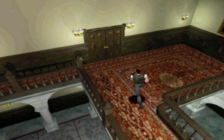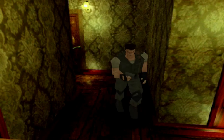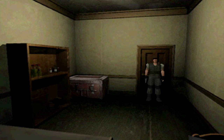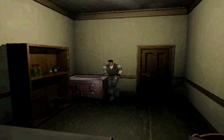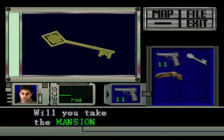Now that I've met Rebecca, I can go into that storeroom. There are some essential items in this room. I'll store the crest for now. Here's what I've been dying for — the sword key.